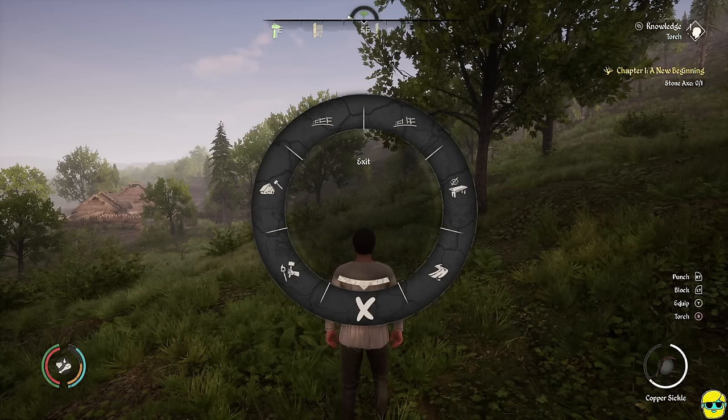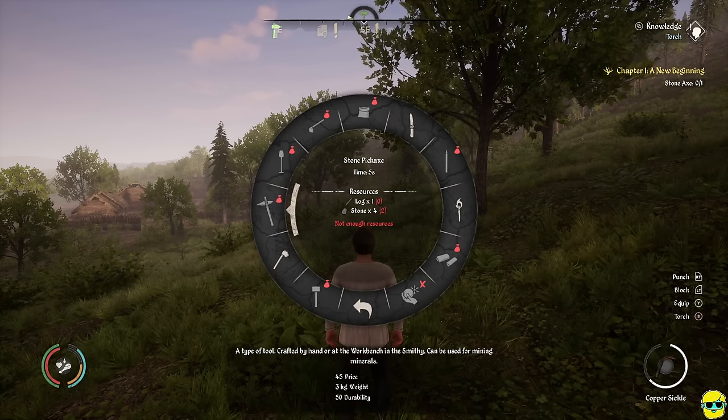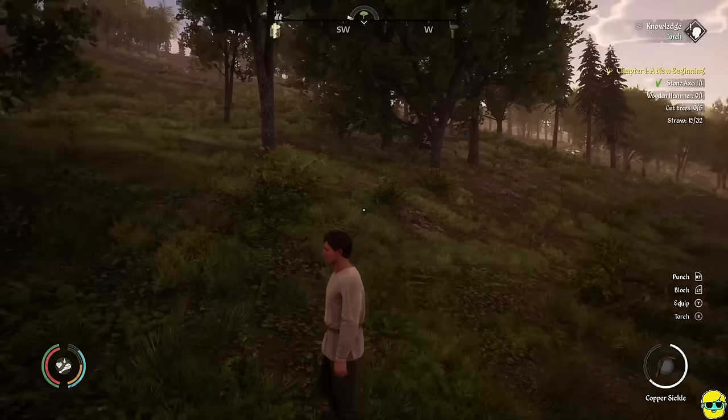On this radial menu you can see all the different tools we can build. If there's a red bag icon next to an item, you don't have enough resources. If it's fully illuminated with no bag icon, like the stone axe, it shows you need 10 sticks and 2 stones, with your current stock shown in green parentheses. We're going to make the axe right away — your character crafts it World of Warcraft style, fiddling his hands in front of him.